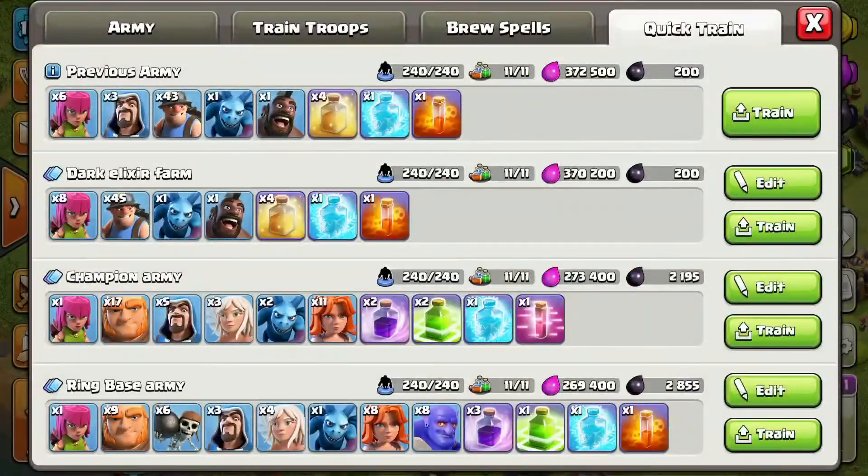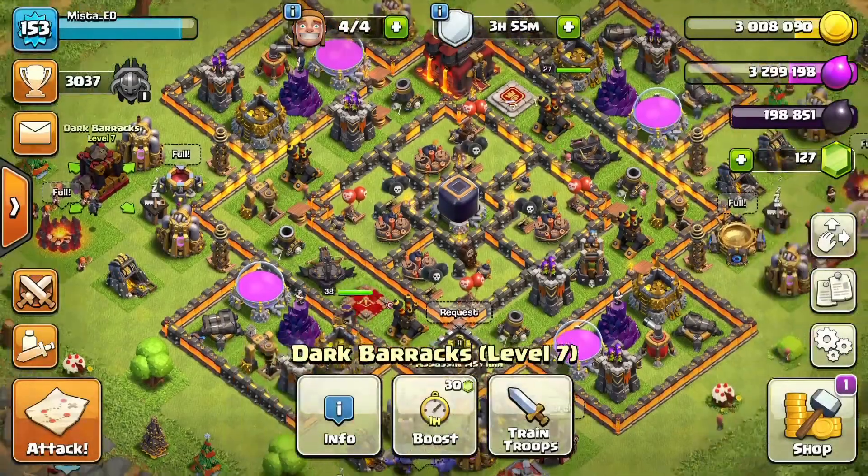The army is really comprised of miners — it's a mass miner army. I've got 45 miners, one hog to lure the clan castle, and a poison spell in case they have balloons or something in the clan castle.